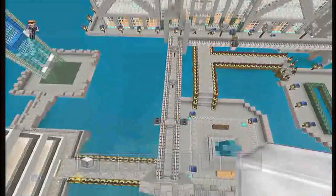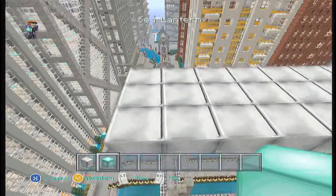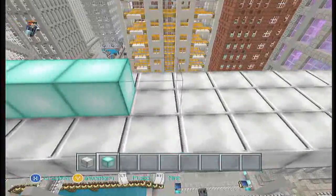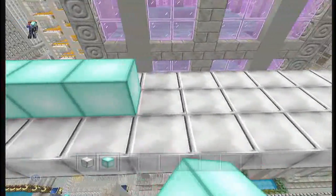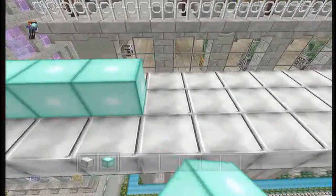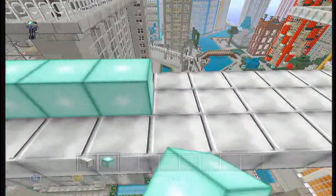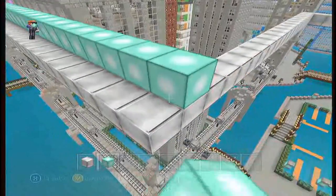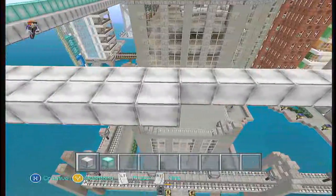I've gone ahead and marked where I want the rail to go in the air. We're going to use sea lanterns because this will keep it lit up at night and prevent spawning — and even if something spawns it'll get pushed off and die from this height. I like that it goes right past this building because we can make a stop there, just remove one of the dining tables outside.